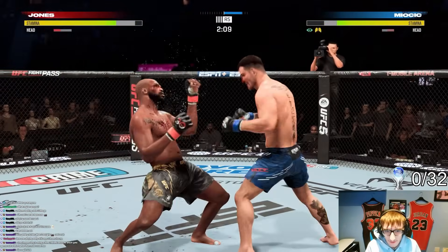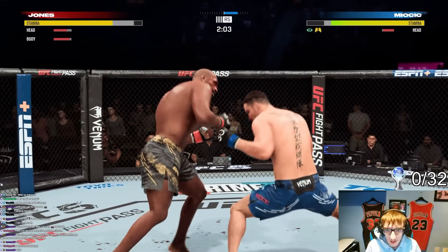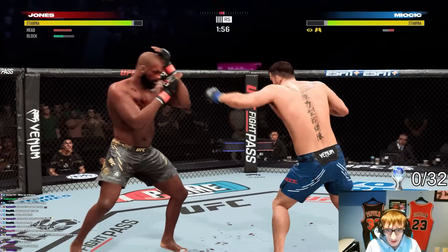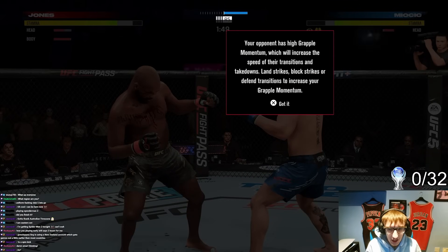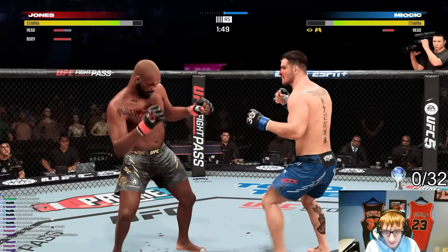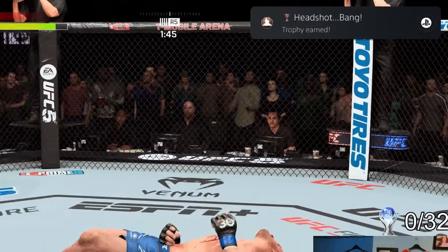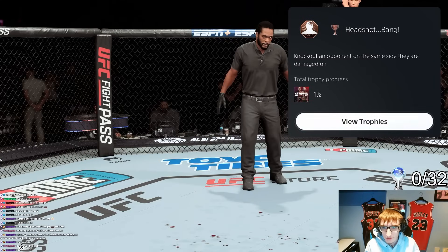It had been a little while since I last played UFC so I wanted to do a quick warm-up fight to get used to the slight control changes. I found out a big new feature in UFC 5 is damage build-up, which creates cuts, swelling, bleeding and so on. Since I'm an absolute jab and hook merchant I was constantly damaging the same spot on his face, giving me my first trophy. He's dead and we got our first trophy for knocking the opponent out on the same side they were damaged on.